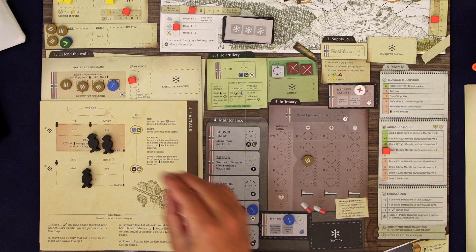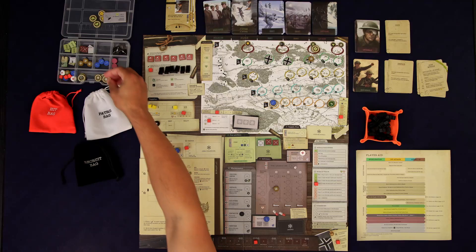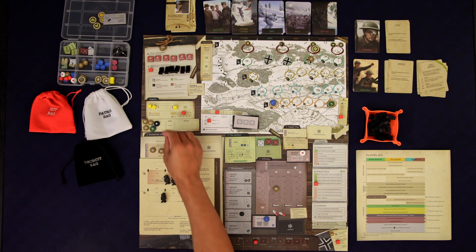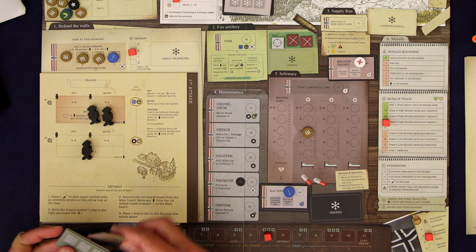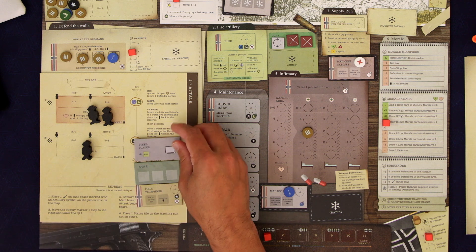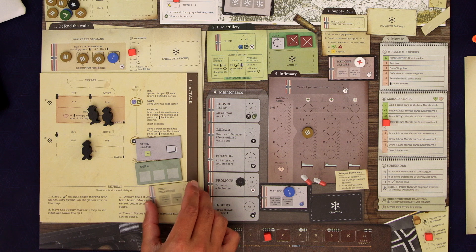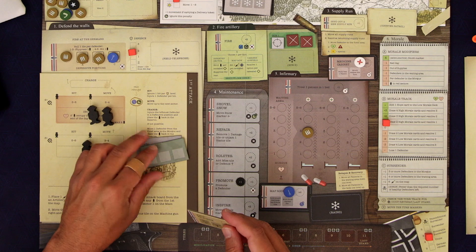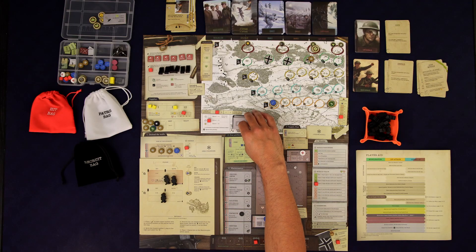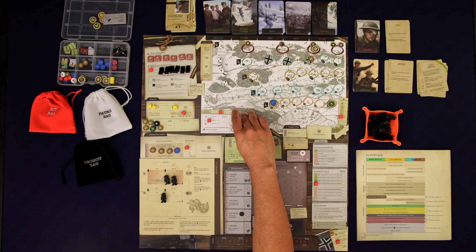We're going to unjam that part of our gun. We do this promote — this volunteer becomes a soldier. We got the map room. Let's see: field telephone, second gun, or steel plates. The field telephone is fun — let's put that in front. Then we can dig twice, one two. We get it out.